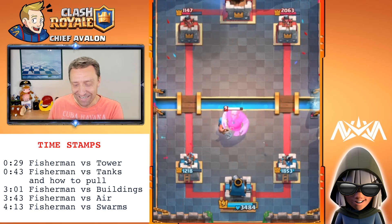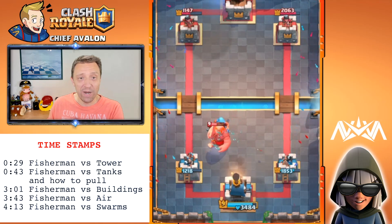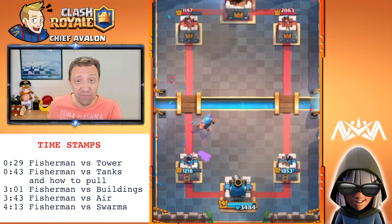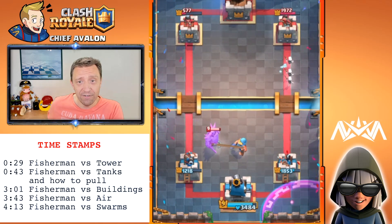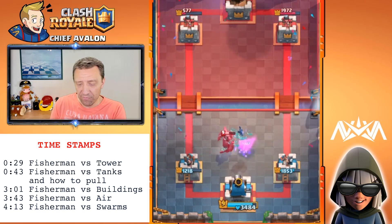So crazy, look at this — that's way better than a Tornado and it actually kills the Giant before it even reaches the tower. Wow, so it is a really cool card. It has a really good reach — he can pull the PEKKA really far.